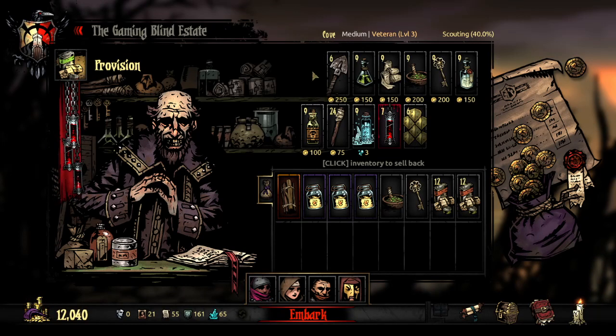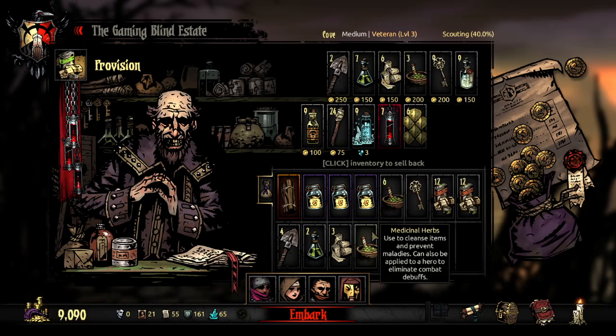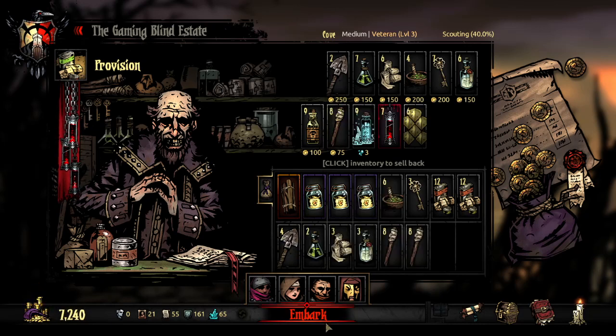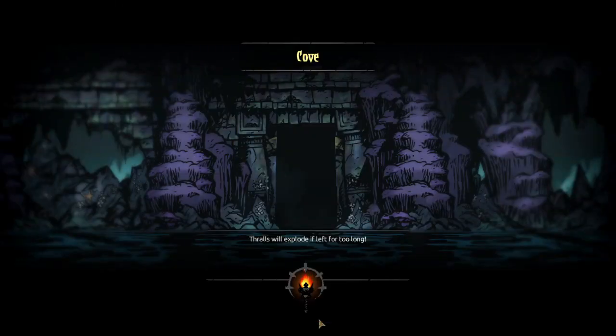We start with all the items, which kind of sucks. We're gonna need at least a full stack of shovels. Probably not too many anti-venoms — if I brought a Plague Doctor I wouldn't even bother bringing them. About two or three keys, I think. Holy Water — not too much of that. None of our characters have the thing that shall not be named. We have no space again. This might be one of those ones where I camp super early — if I camp super early I at least have an extra space in my inventory, although it would be a waste of food. We'll see how big this place is.